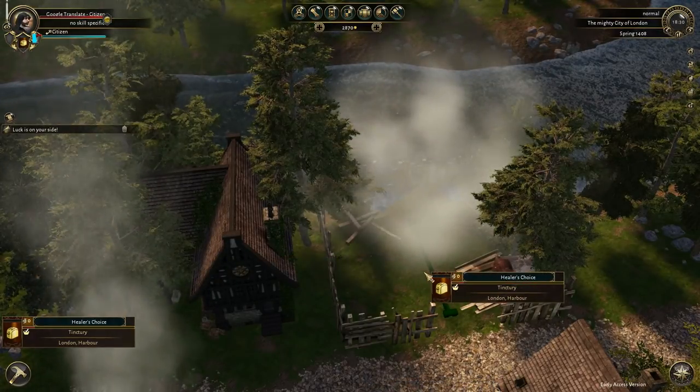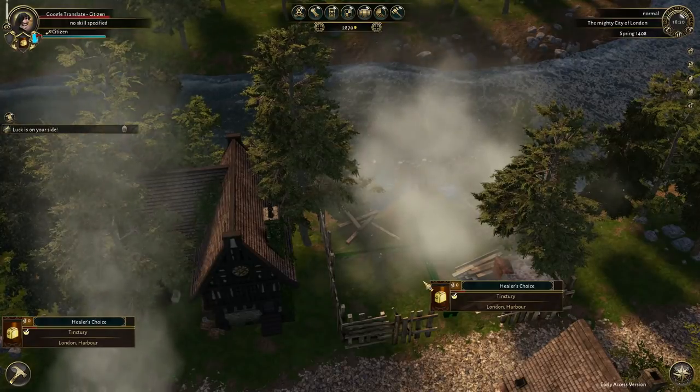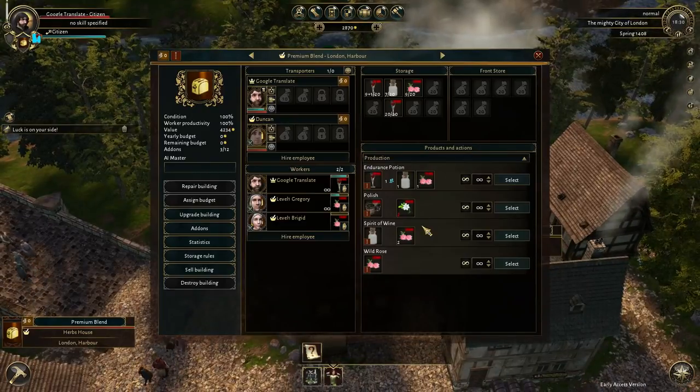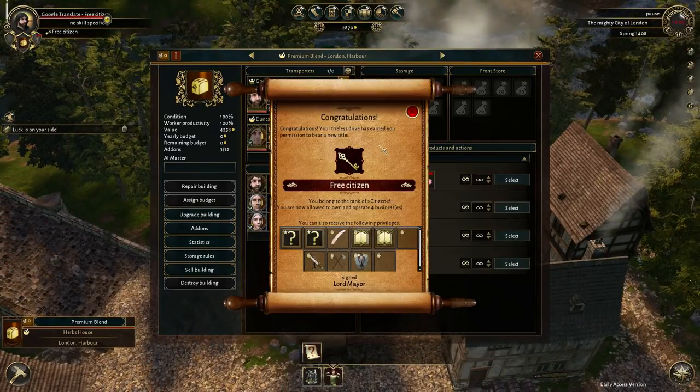You can get your herbal tea and your endurance stuff over here. But if you want the best healing supplies in all of London, you've got to go to healer's choice, baby. Now back over here at the original house - whoa. I just became a free citizen! Your tireless drive has earned you permission to bear a new title - free citizen. You belong to the rank of citizen. You're now entitled to own and operate four businesses. Long distance trade route, more henchmen, run for office, trainability, hire a henchman, find evidence, escort someone, guard a building, or attack someone.